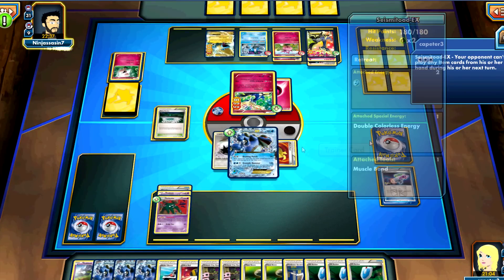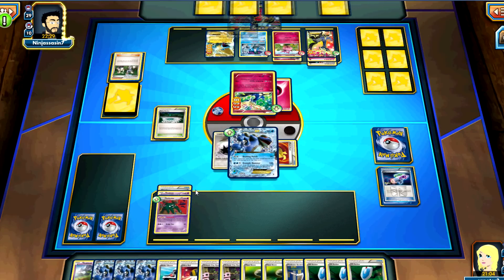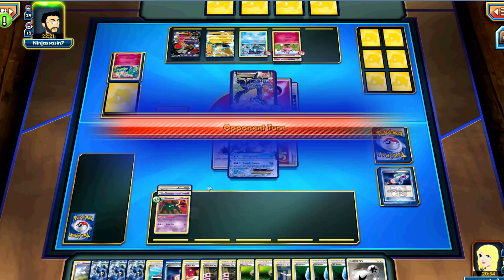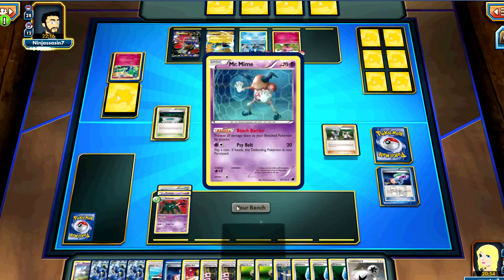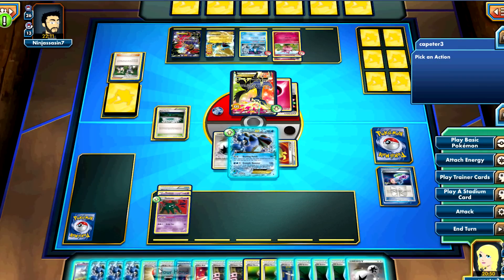This deck is ridiculous — it plays four Random Receiver and four Professor's Letter Seeker. You still haven't remembered your Burbank, not that it matters now. He's got a Fan Club — full bench Fan Club coming your way. The Suicune gets shut off by Garbodor. He needs to take out that Garbodor and then just Quaking Punch, take the prize with his gigantic hand. He doesn't play any water energy. You don't need to do anything but Quaking Punch, Quaking Punch, Quaking Punch — that's all the deck does, and it does it well.